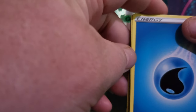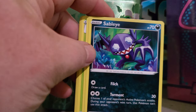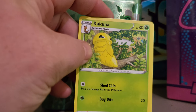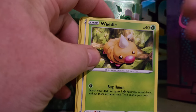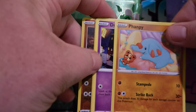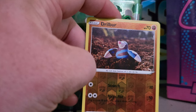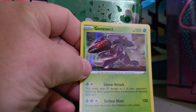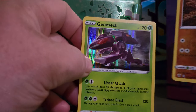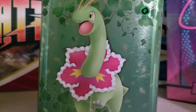Bless it a little bit. We got some Water Energy, Sableye, Cramorant, Kakuna, Weedle, Beldum, Fancy, Duskel, Electrike, Reverse Holo Drillber, and a Non-Holo Rare — oh, it is a Holo, my bad — Holographic Genesect. And that is it for our pretty little tin right here. We will move on to one of these guys next.